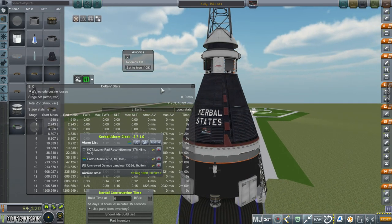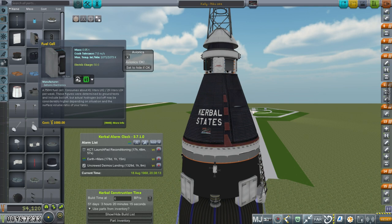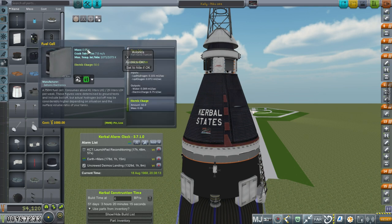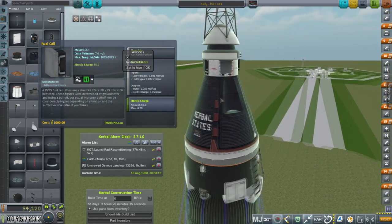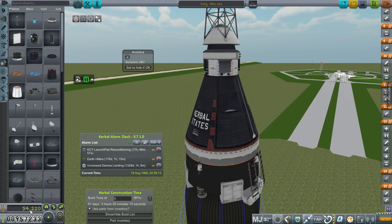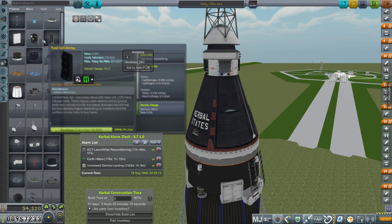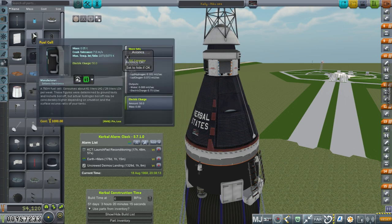Let me go over the changes. What we need more is the numbers for our electric charge. So I've added two fuel cells — they're 0.05 tons apiece. They consume hydrogen and oxygen and produce 750 watts, which is 0.75 units per second. With two of them we get 1.5 kilowatts. We were looking for 2 kilowatts. They cost $1,000 apiece, so that's a lot more expensive. The total cost of this right now is $54,000, and we just added $2,000 of fuel cells.